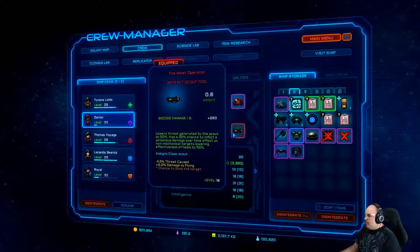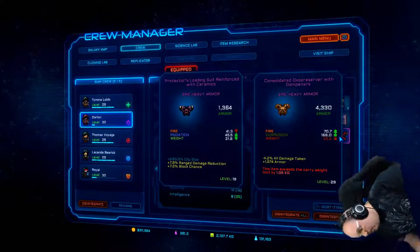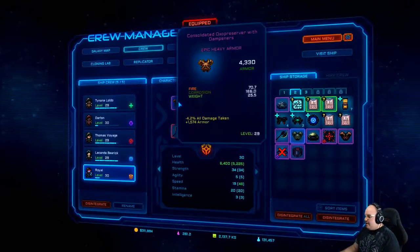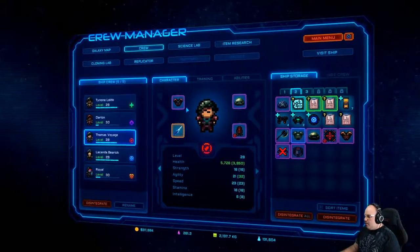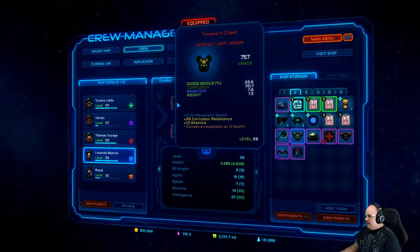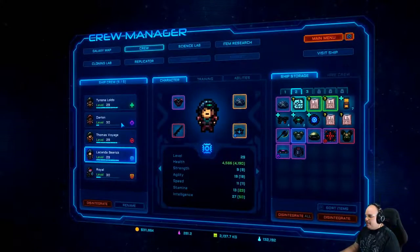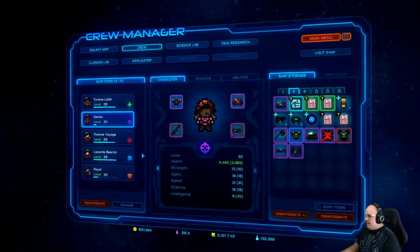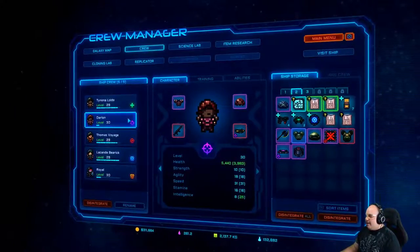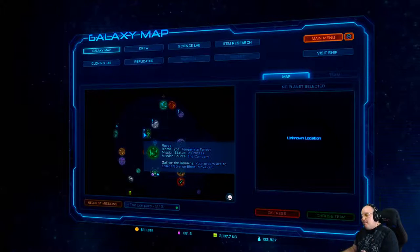We do need to level that up though when we end up getting another one of those little containers to level them up. But I think we are fine — whoa. Yeah, that — we're gonna be switching. Let's go ahead and put this on them. I completely missed that one. Our marine is our next tank so he could end up taking this. I think you might be getting this one right here. Everybody has pretty decent armor; I think Darlin has to be the next one to get the armor.